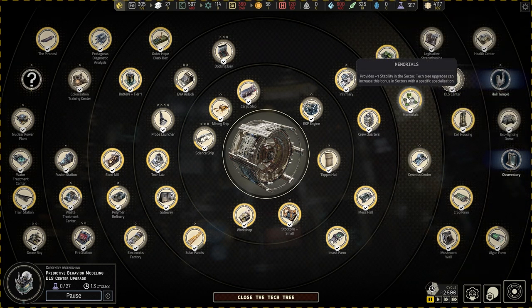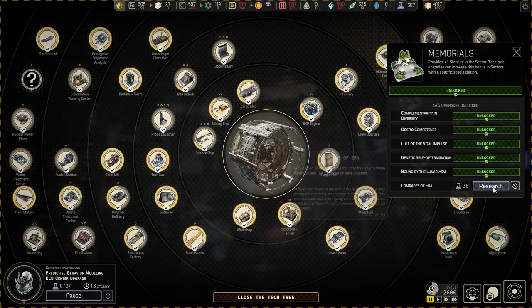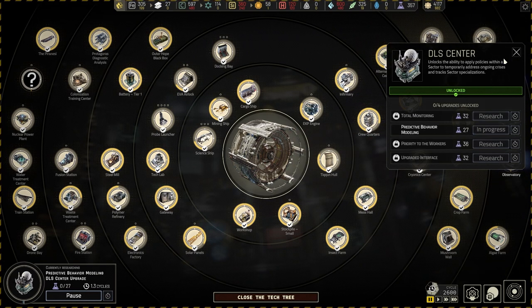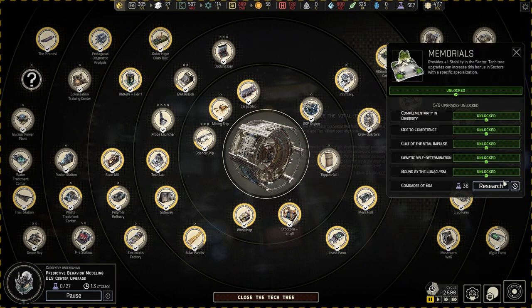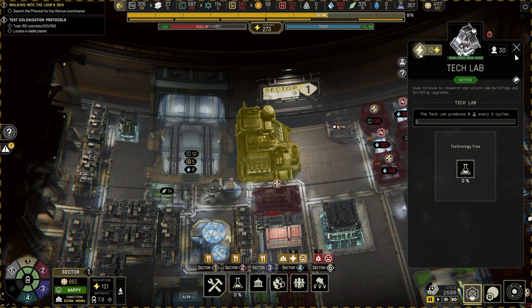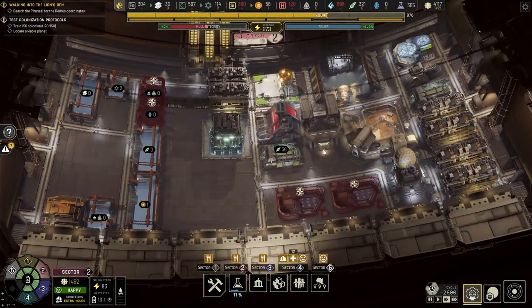What else can we research? Comrades of Era - DLS center first and then this one. Yeah, let's do some research for quality of life stability, and we need to start mining.